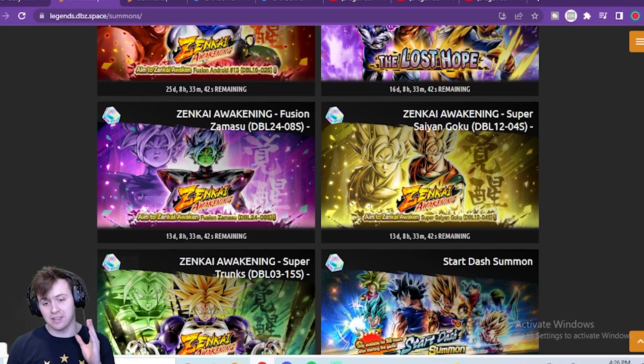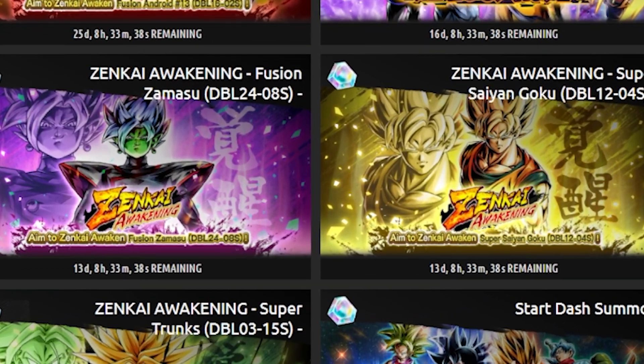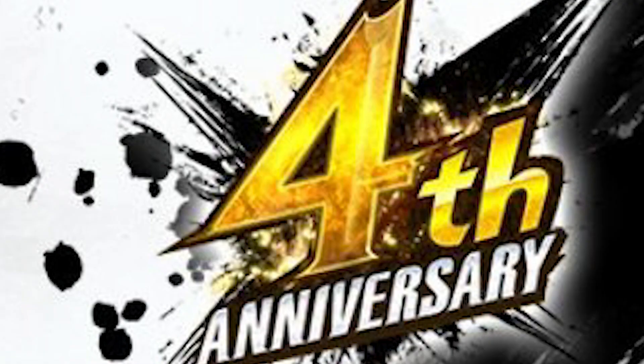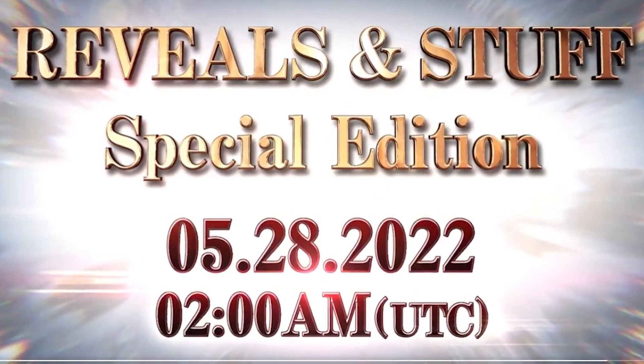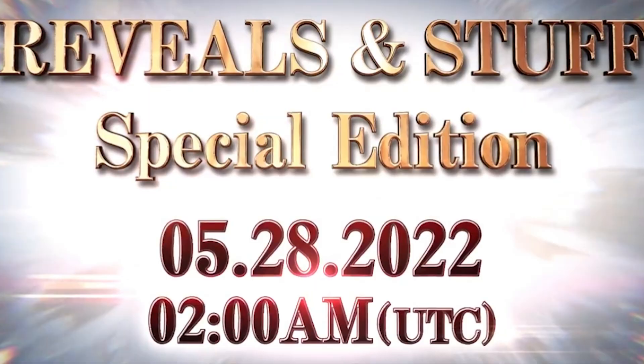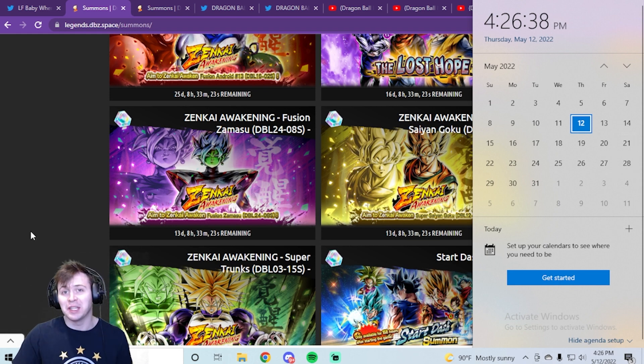We have some exciting news to discuss today — things that could directly hint towards what units we will be getting for anniversary. Dragon Ball Legends' fourth anniversary again has reveals and stuff coming up on the 28th. Looking at the calendar, it's the 12th, so we're like two weeks away — literally right there.